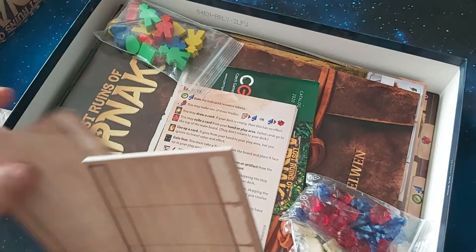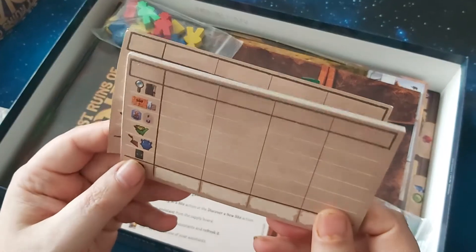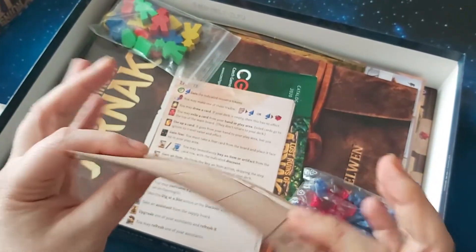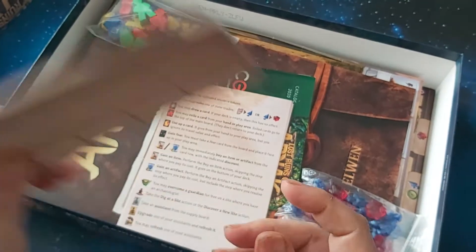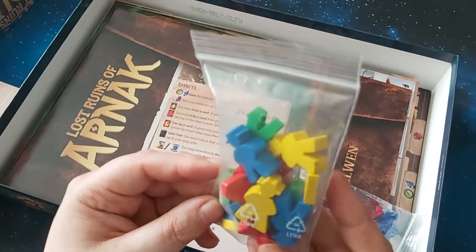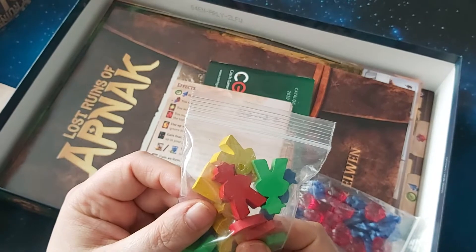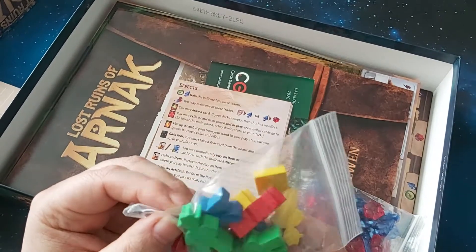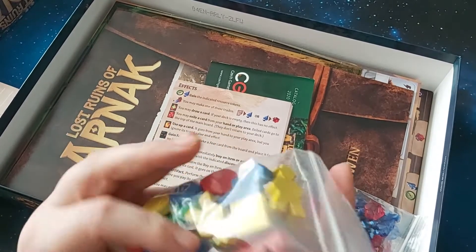I've already got a score sheet out apparently. Score sheets — I like having the score sheets, but I rarely use them to be perfectly honest. I know it makes them kind of redundant, but that's just me. And then we have some lovely wooden figures — little Indys. Basically it's a game about archaeology, so that's got to be Indiana Jones. Archaeologists have kind of got typecast. No whips though.